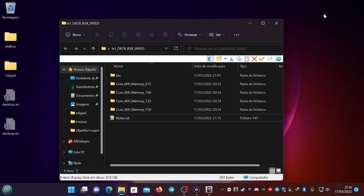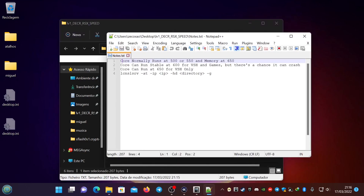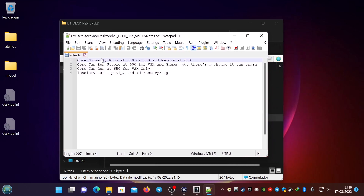Hello, this is Zekušan from Twitter. Today I am going to show you a little bit about the DECR RSX speeds, so some notes about it. The core speed of the DECR is usually at 500 or 550 MHz, and the memory speed is usually at 650 MHz.